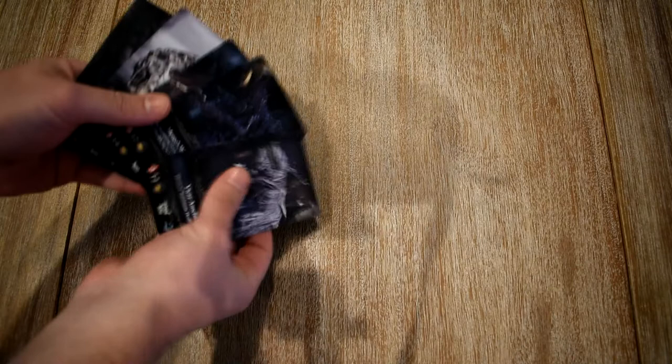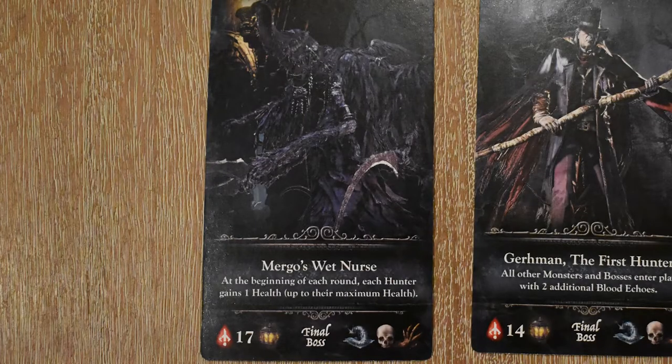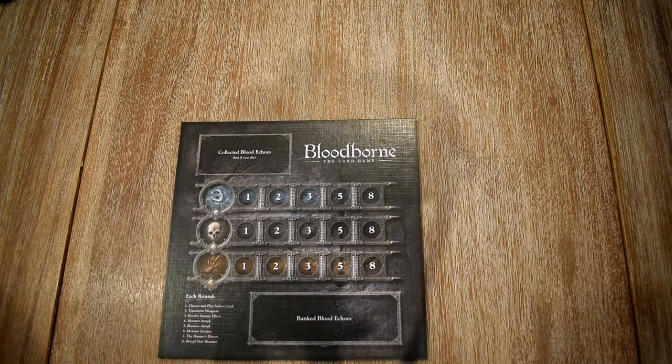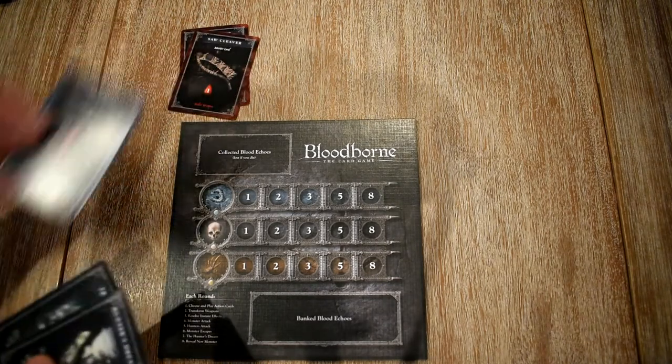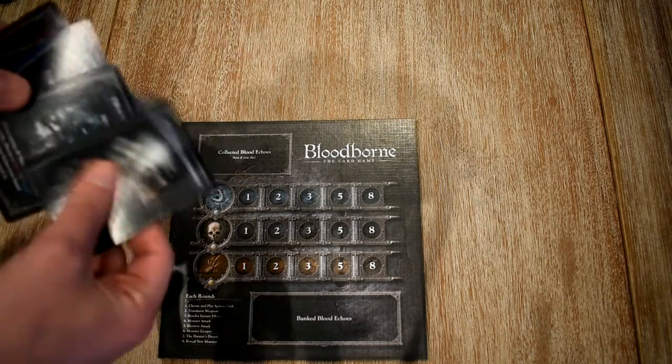At the start of the game a final boss is selected — this is the last monster you will fight, but it also has an effect that permeates each round of the entire game. You then construct a deck of ten monster cards randomly, three of which will be boss monsters, not to be confused with the final boss, which is an oversized card. Players are given a board to track their trophies and blood echoes, along with the same five cards as everyone else: two melee weapons, a ranged weapon, a transform card, and a hunter's dream card.